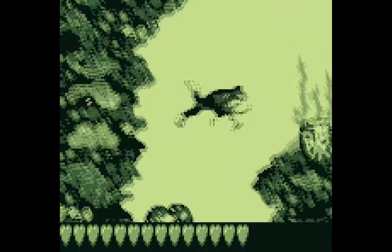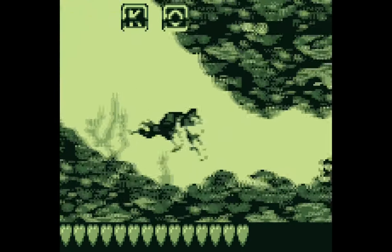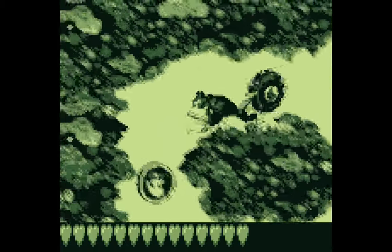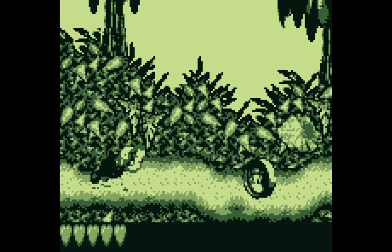There's a random number generator in the game, and the animation will only play when the correct random number is selected. But here's the problem: the random number generator only runs on the title screen. Which means, when you start the game, you have like a 1 in 7 chance of seeing the animation. But even if you do, it's not how the animation is supposed to look — it just plays nonstop, over and over again. To truly fix it, the random number generator would need to run during gameplay, by inserting it into the main game loop. And, as of now, there's a patch that does just that.